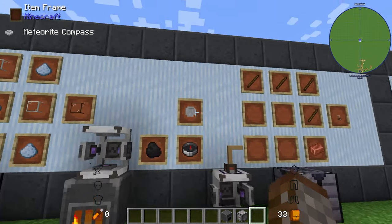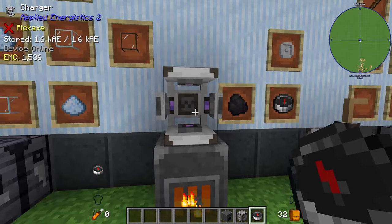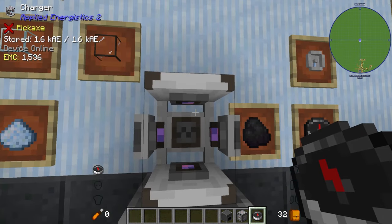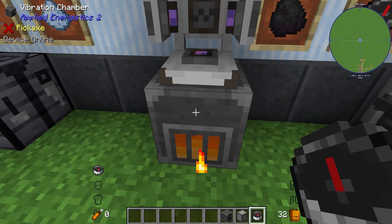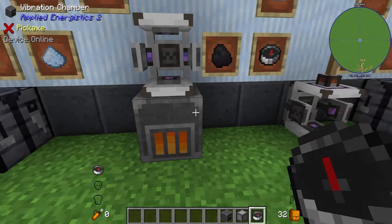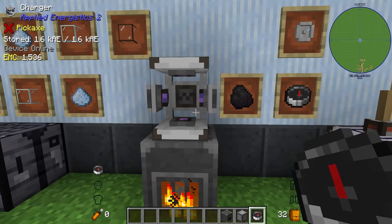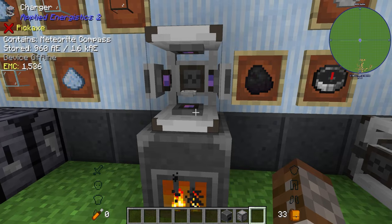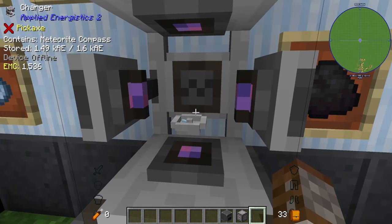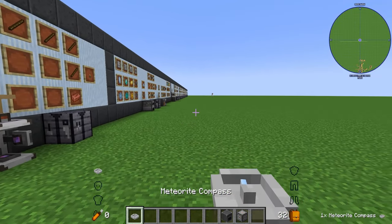To get the meteorite compass, we first need a regular compass. The charger can only be powered from the bottom or the top — not the sides — so you must place it on top of your vibrating chamber. The vibration chamber can export power from all sides, but the charger only accepts on one side. Throw your compass in the charger and it is instantly transformed into the meteorite compass.